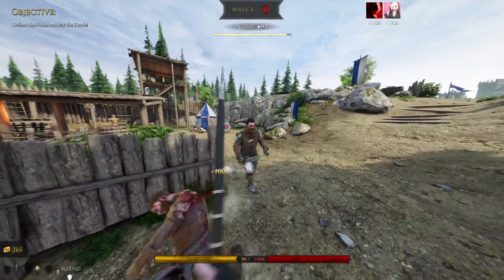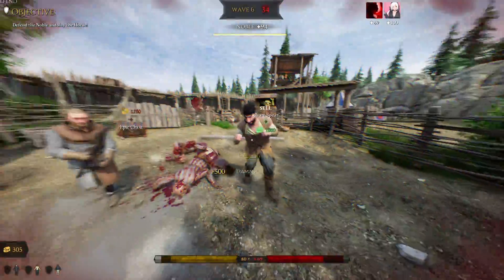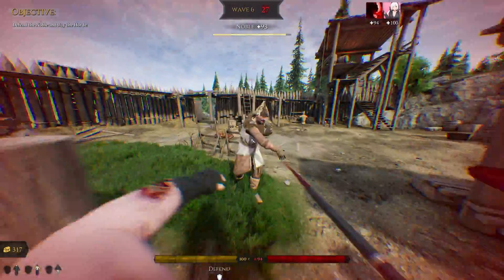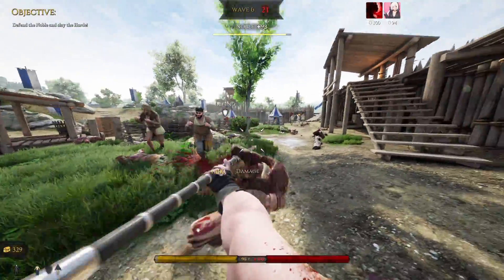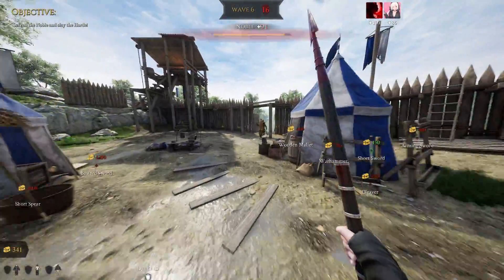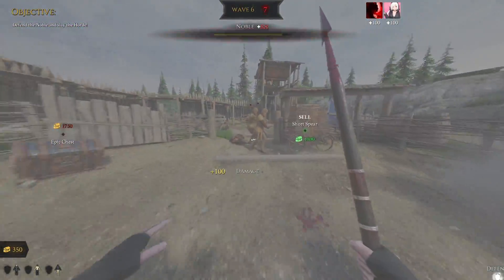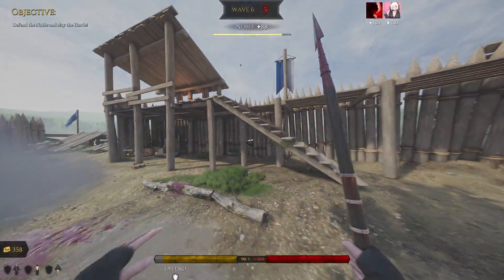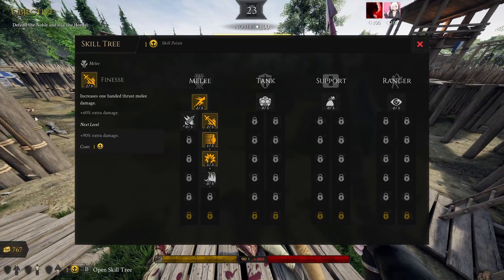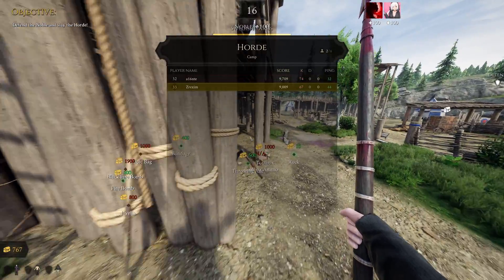It's a little bit overpowered since for 2000 gold you can kill everything in the game. They can't do anything, and you never really need to block because you can just dodge. With max Dodge they can't reach you. Using dodge, one-shots, and creature speed makes this basically one of the three strongest classes in the game.